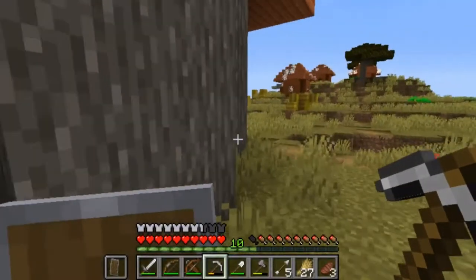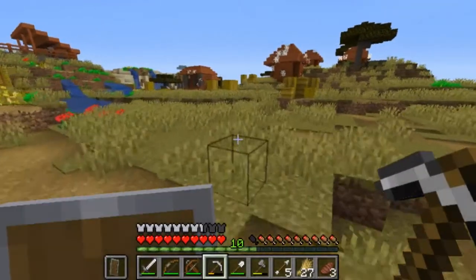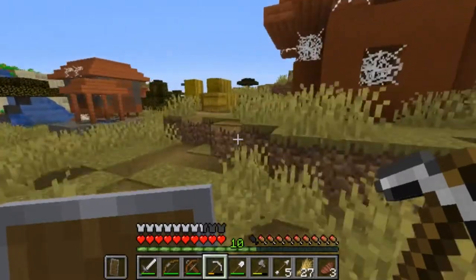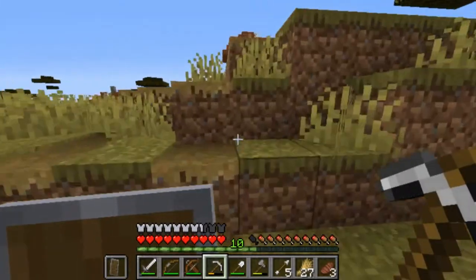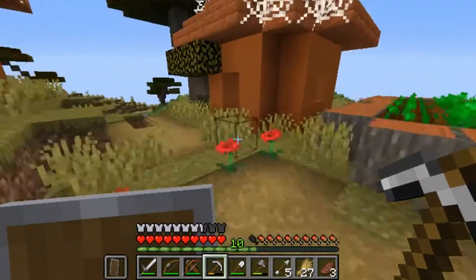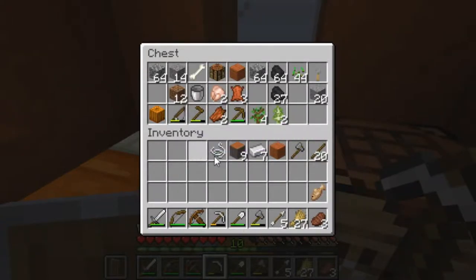First of all, we need some supplies — I got some wood, I got some string, some bones. It might actually help us find a skeleton that we could deflect something from. Whichever one comes first, that's gonna be the episode today. I never really know what I'm gonna get, so let's just go ahead and go into the mines.